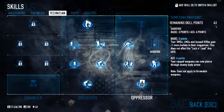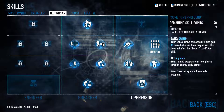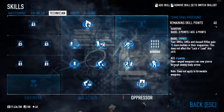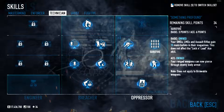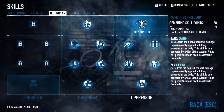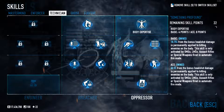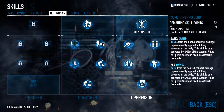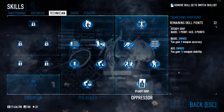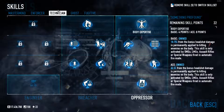Sure fire gives your SMGs, LMGs, and assault rifles 15 more bullets in their magazine — this does not affect the lock and load ace skill. We're going to pick that once, and the ace version is that your ranged weapons can now pierce through enemy body armor — note: does not apply to throwable weapons. Then finally, we're going to ace body expertise, which gives you bonus headshot damage permanently applied to hitting enemies on the body with certain special weapons fired in automatic fire mode. And that is the end of the technician class.